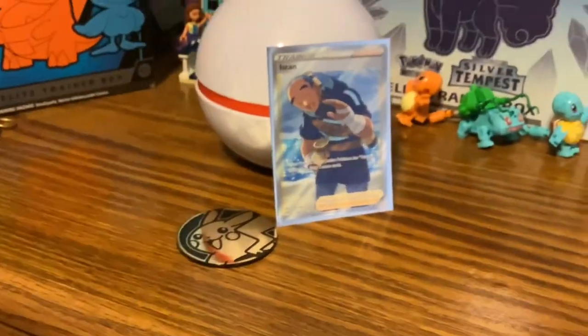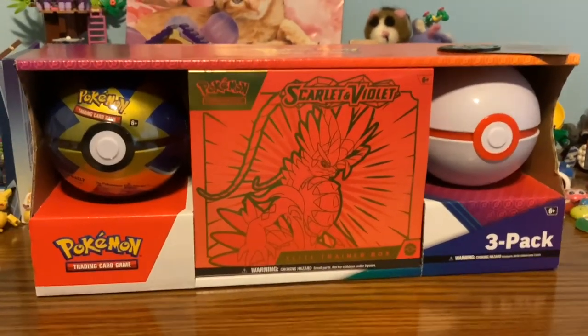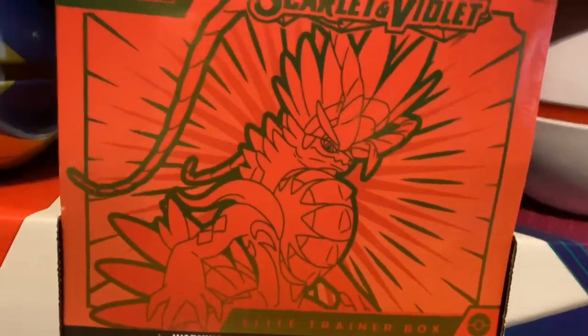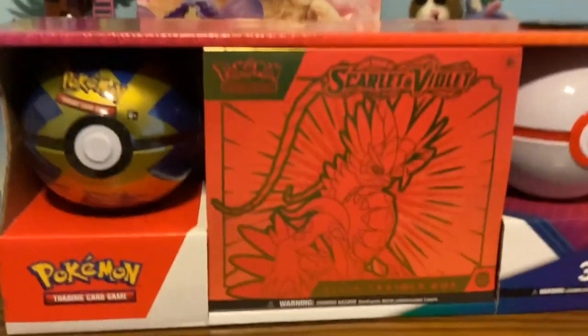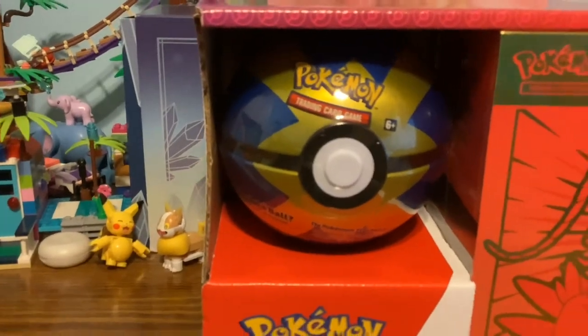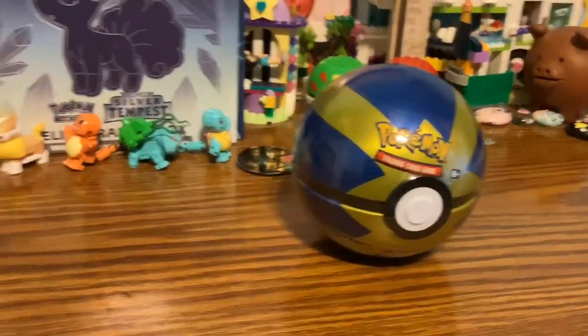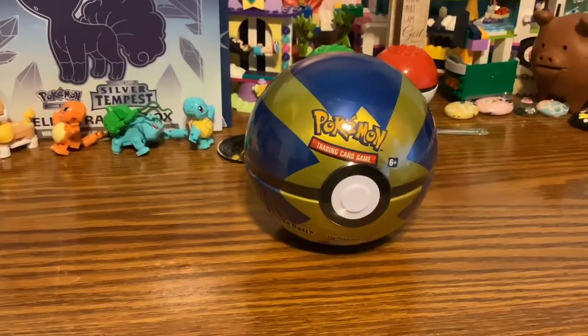The Premiere Ball wasn't too bad - we got the full art Eiscue and the Pikachu coin, which I really needed. Moving on to the next thing. Guess in the comments whether it'll be the Scarlet and Violet ETB or the Quick Ball. The answer is the Quick Ball - if you guessed that, you were correct. Anyone else, next you've got the Scarlet and Violet.